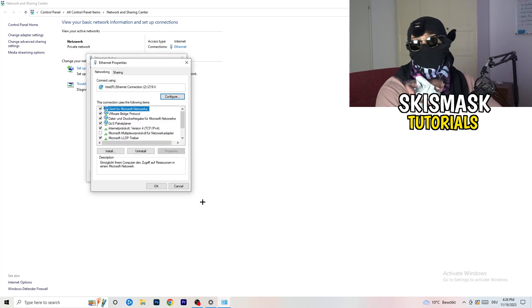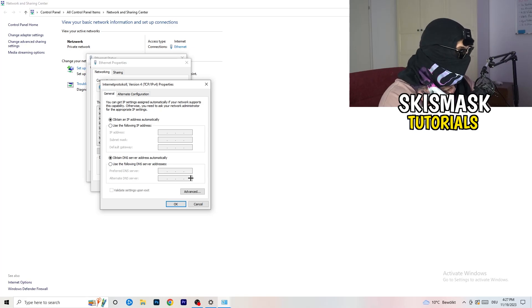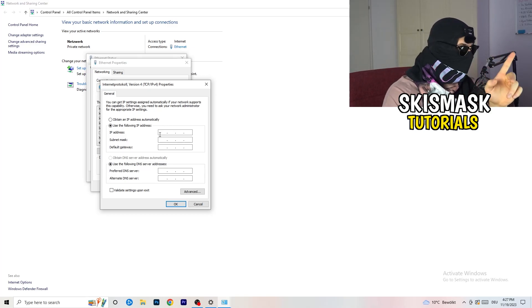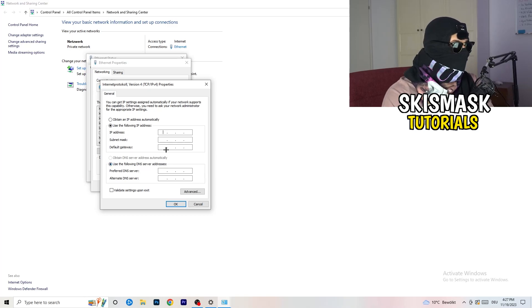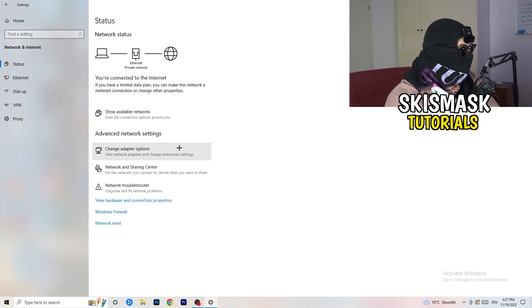If the diagnosis doesn't find anything, click on 'Properties' — again you need administrator mode on. Scroll down to Internet Protocol Version 4, go to 'Use the following IP address', and in the preferred DNS server address field, enable 'Use the following DNS server addresses'. Go to Google and look up your DNS server address, type it in, then click Apply and OK. Close everything once done.